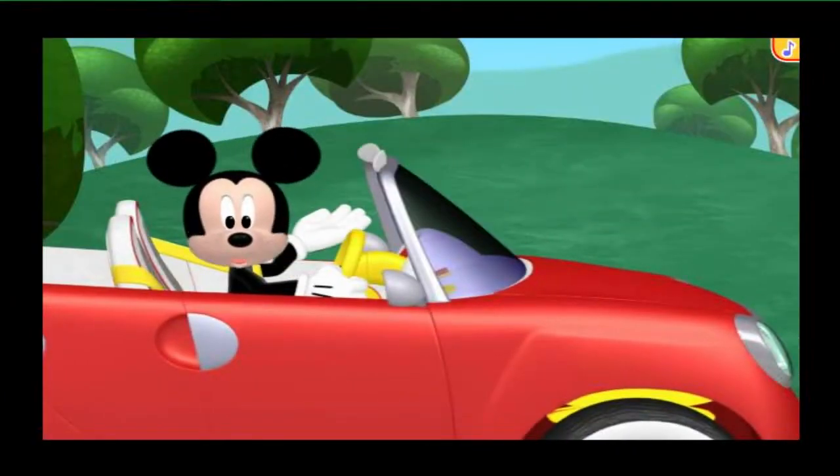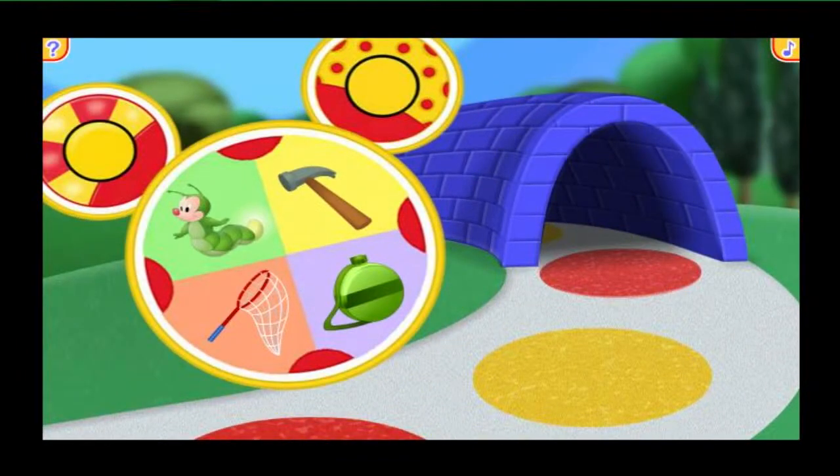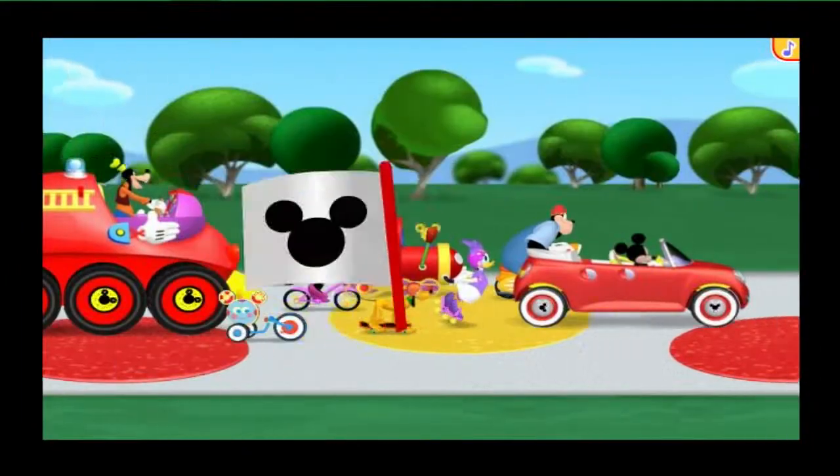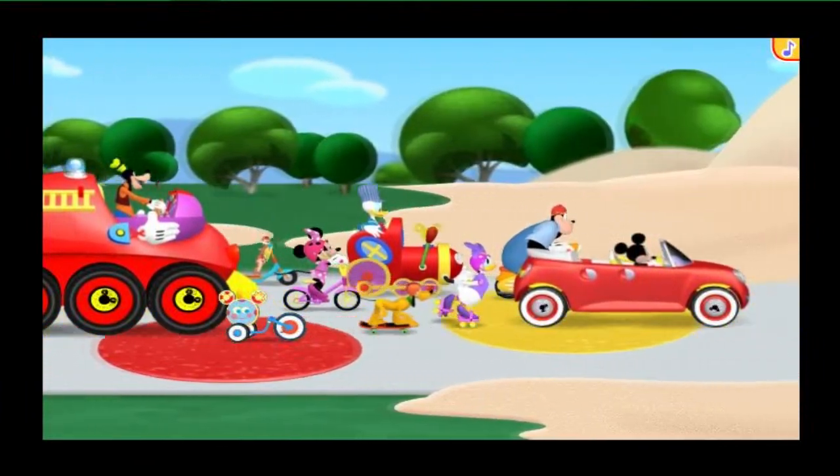Do you see what I see? There's a long tunnel ahead, and it's pitch black. What mousketool will help us find our way in the dark? We'll have no trouble at all getting through that tunnel with a glowworm guiding our way! I see lots of sun and sand straight ahead — desert, here we come!